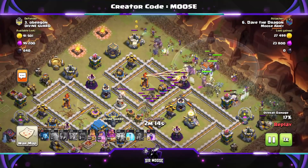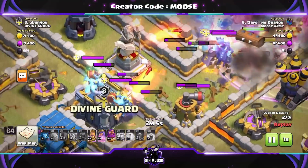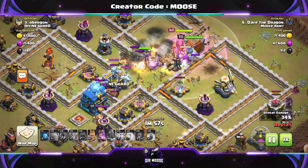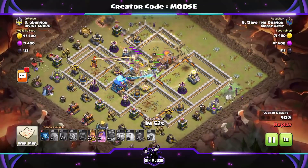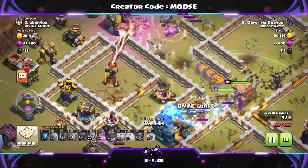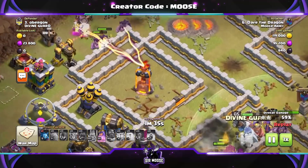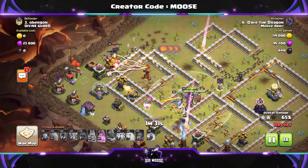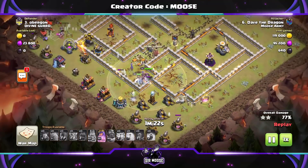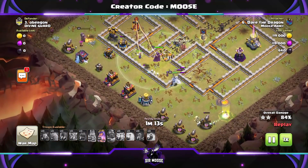That leftover Inferno Tower absolutely comes back to haunt us big time. Golem left, golem right, rest of the troops in the middle — use the Grand Warden ability, rage spell out, clan castle troops arrive, and again it's super minions. Again I haven't brought a poison spell; I've brought a freeze spell instead. The freeze spell works well, and usually the witches can deal with clan castle troops — but that Inferno Tower is just Infernoing everything. I'm showing you how to do it and how not to do it at the same time.